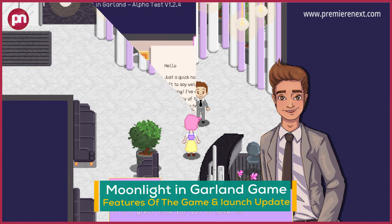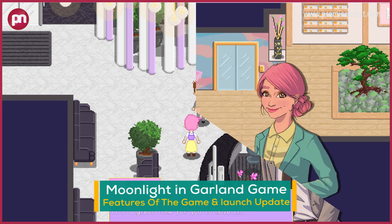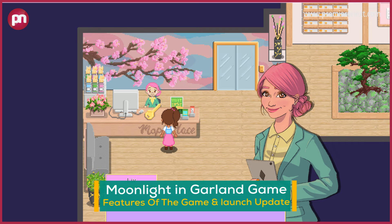Friendship events: deepen your connections with story cutscenes and mini missions. Building upgrades: Cedar Court lobby upgrade currently available. Planting: get your green thumb ready — these houseplants won't water themselves.